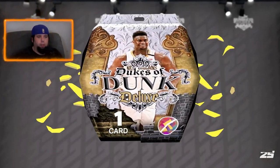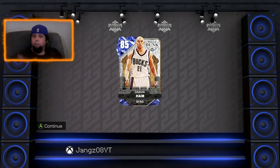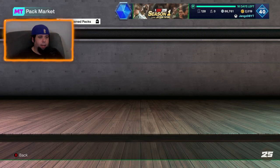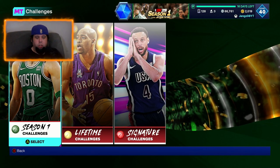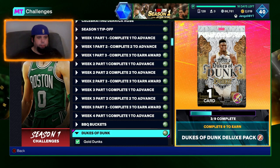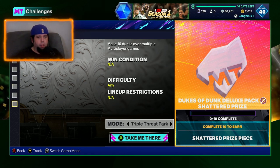Let's see if we get lucky and pull anything better than nothing. First pack — we get a sapphire. We'll take a sapphire. I've seen a lot of people pulling Darwinham, and sure enough, Darwinham was a dunker back in the day. So he will be the card we use as we go through the next challenges. That first challenge took me like five minutes, if even, and we got those three challenges done. We got seven dunks in the first game, so we're on our way.